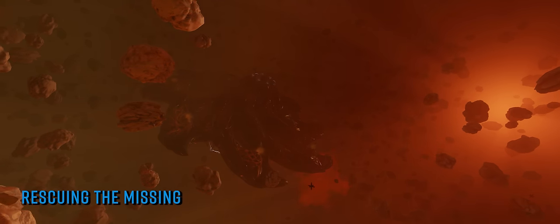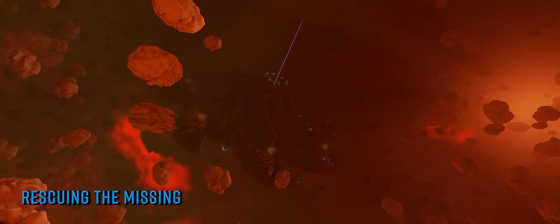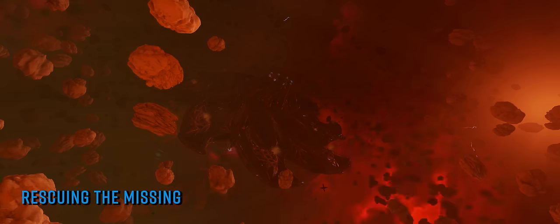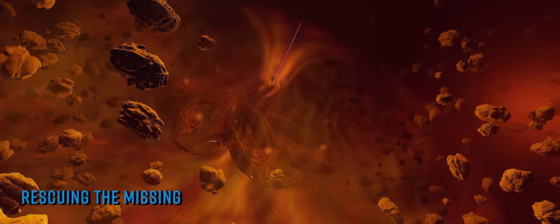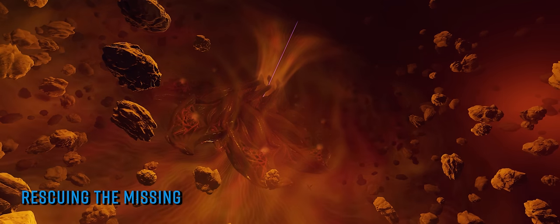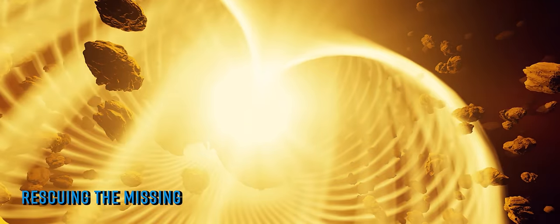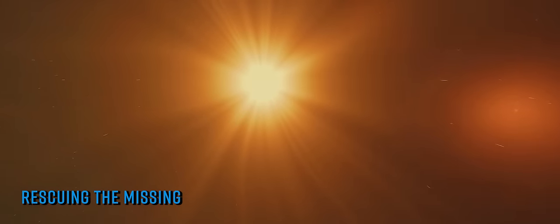The Thargoid War rumbled on through the closing stages of its final chapter this week. It more than likely wouldn't have escaped your notice that, following a huge community effort, the latest Titan to absorb the ire of the bubble's anti-xeno commanders gasped its last late on Tuesday evening UTC. The remnants of the spectacularly bright explosion from Indra can, as with the previous four Titans, still be seen in system, as can the highly caustic cloud surrounding the still burning nuclear fire in the centre.